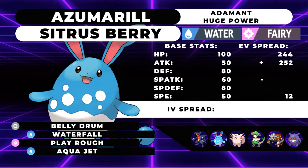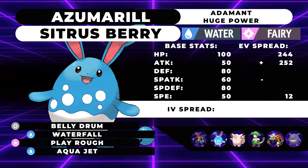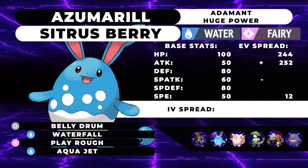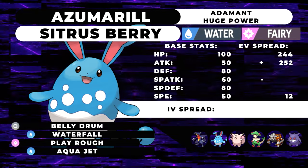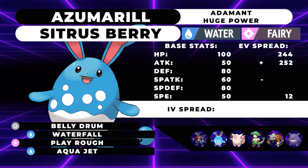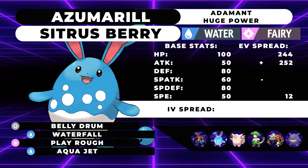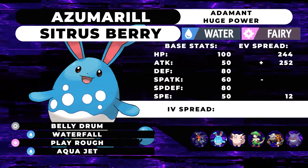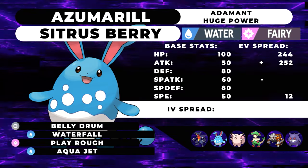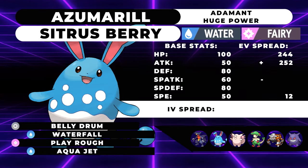Next up we have Azumarill — a very bulky and powerful Water type. While it has a very low attack stat of 50, we give it the ability Huge Power, which doubles its attack stat, give it a Citrus Berry to hold, and let it click Belly Drum, maximizing its attack stat while halving its HP, thus activating the Citrus Berry and allowing it to sweep. The EV spread is 244 HP, 252 Attack, and 12 Speed. We run 244 HP because running 252 leaves you with a 207 HP stat, which means when you Belly Drum, the Citrus Berry won't activate since the game believes you're at 51% health. The remaining 12 EVs go into Speed so that if you run against another Pokemon with 50 Speed or higher, you have a solid chance of outspeeding them and hitting with Waterfall or Play Rough instead of Aqua Jet.